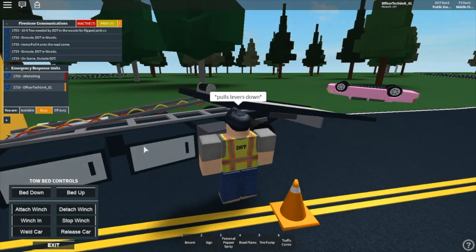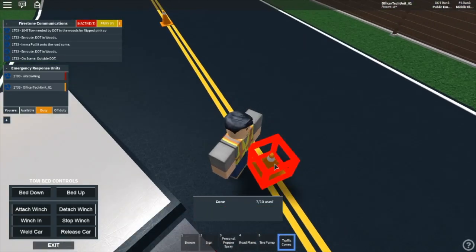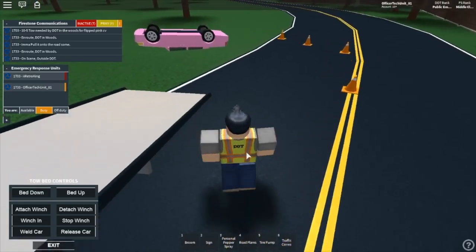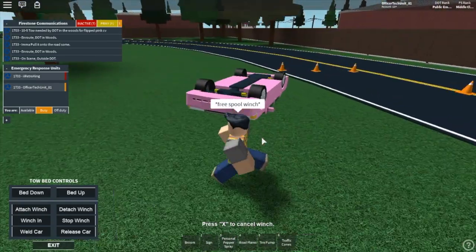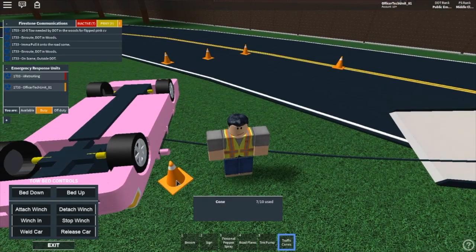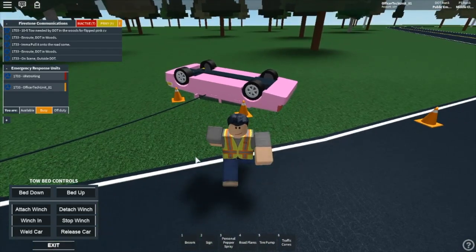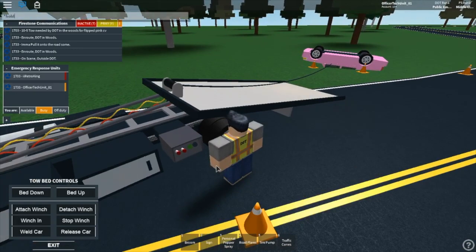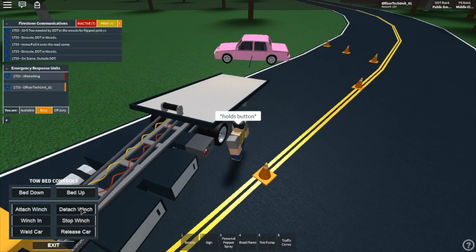Put your bed down. And then you want to make sure you have enough cones, because the remove button works on the training center but it doesn't work in game. So you want to pull the winch — go ahead and grab that winch — and put it on this side. And then you want to put your cone. You have to make sure they're on the ground because if they're not, then it won't work. And then you want to hold the button. Hopefully this works — there it goes. So it will work at an angle, it's just very picky at times.